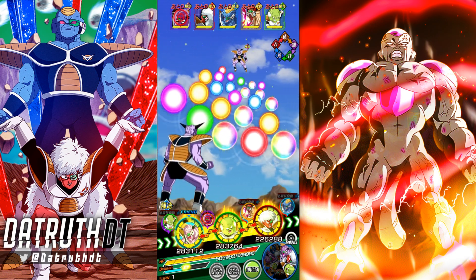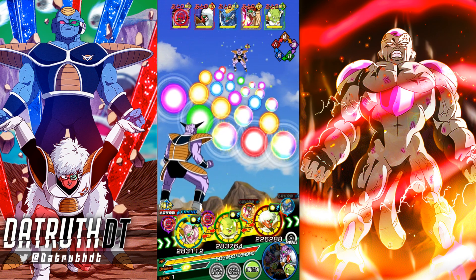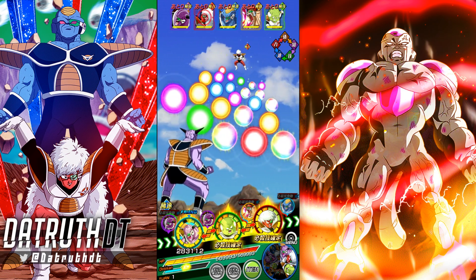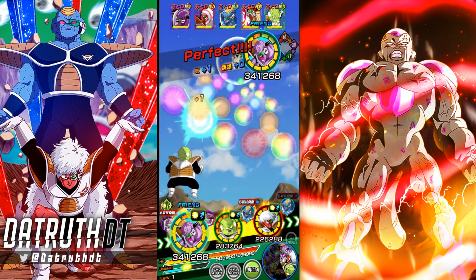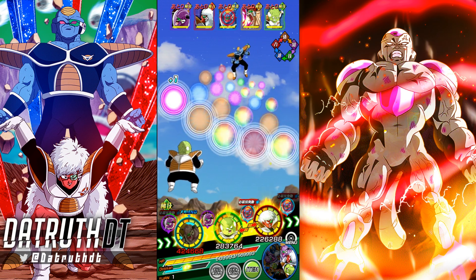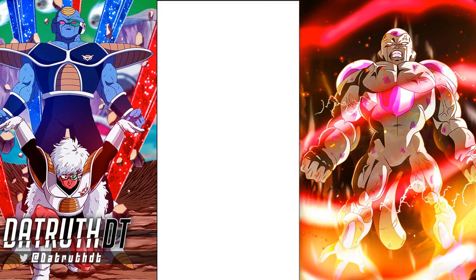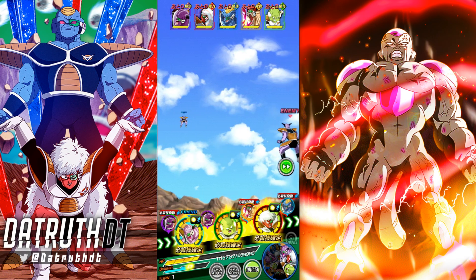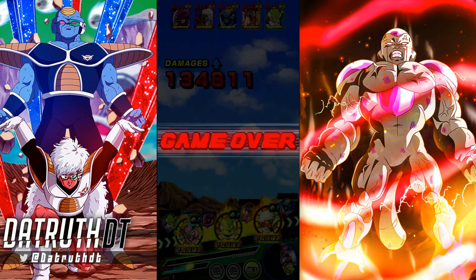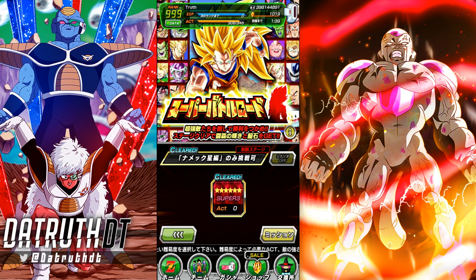We'd eat the super from Ginyu and a super on Guldo as well. I don't think we'd kill Jeice — there's no way Jeice has a lot of health. I'm going to hit Burter and then Jeice right here — we could die. Let's see what a 55% Ginyu can do. 400 — oh, that's way more than expected. They won't let me use my own units — my Ginyu would have cooked there.